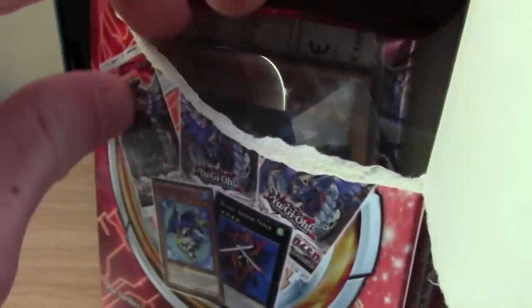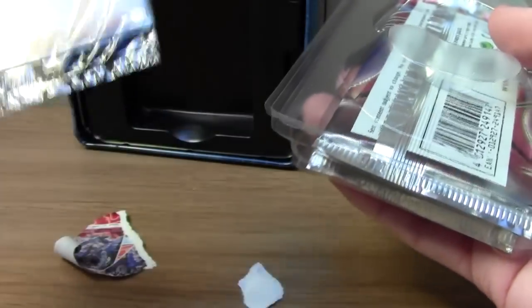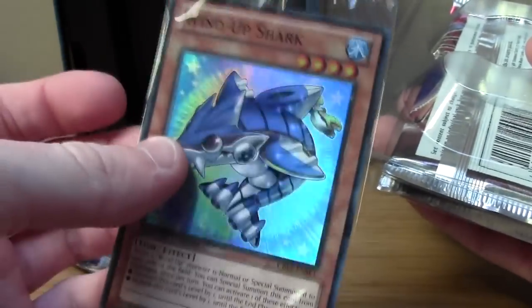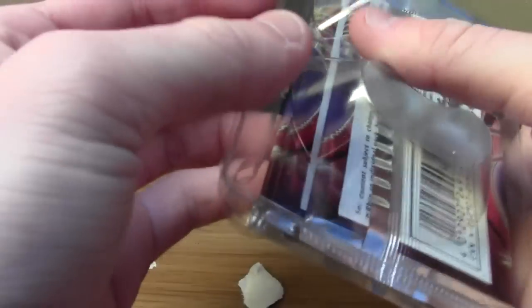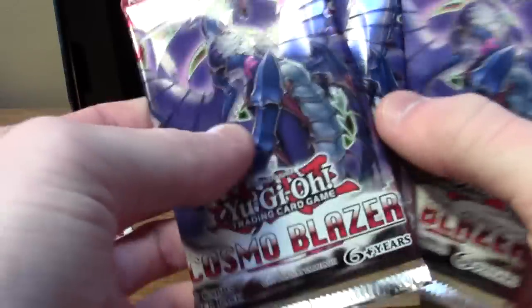Let's get onto the Cosmo Blazer. Just rip it open and that is a Wind-Up Shark promo - which is the better of the two promos in my opinion. Just destroyed the box. So let's get a Wind-Up Shark out - if anyone wants that, just say. Three Cosmo Blazer packs - feel slightly thicker compared to the other packs, these ones.